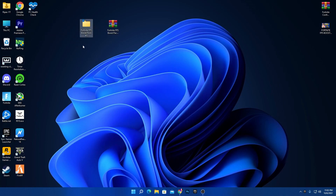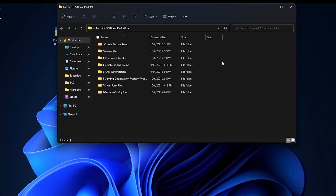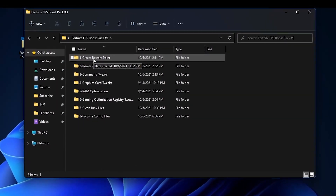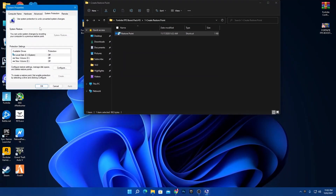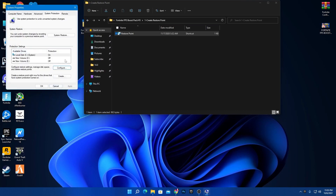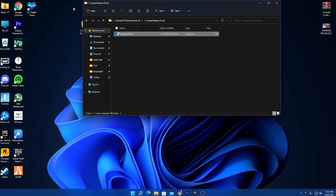Open the extracted FPS booster pack folder. Inside you'll find a bunch of files organized step by step — for CPU, power plan, GPU, RAM, and more. First, open the restore point folder and double-click to create a restore point on your PC. Go to the configuration, turn on system protection, set it to 6%, hit Apply and OK, then click Create.